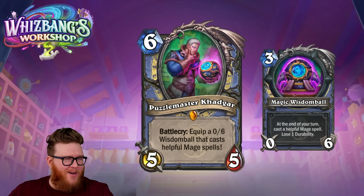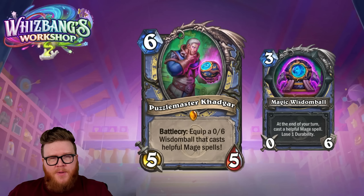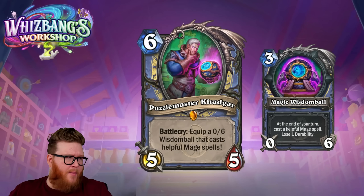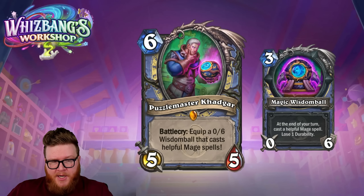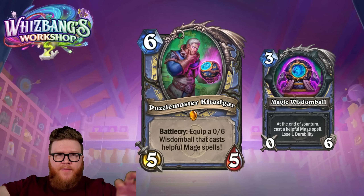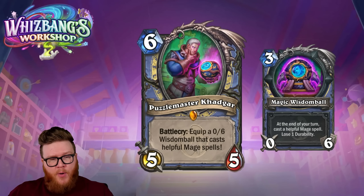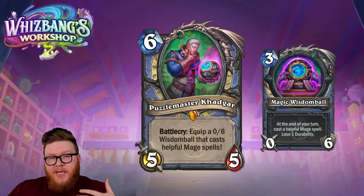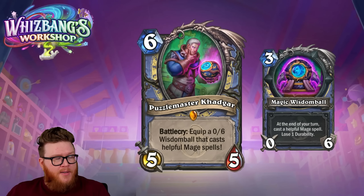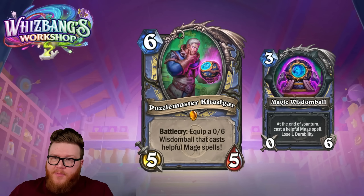I don't have a perfect answer, but I have some information and speculation. If there's a dev thread on Twitter with additional details, feel free to leave it in the comments. I did see a video of this in action — they played Khadgar, equipped the weapon, the opponent had a board of small stuff, like one or two health things, and the Wisdom Ball cast a Blizzard to wipe out the opponent's board. In that case it seemed smart — it knew it needed a board clear.